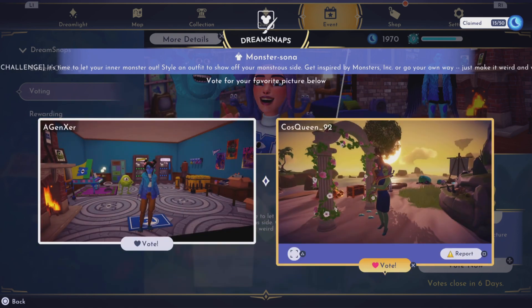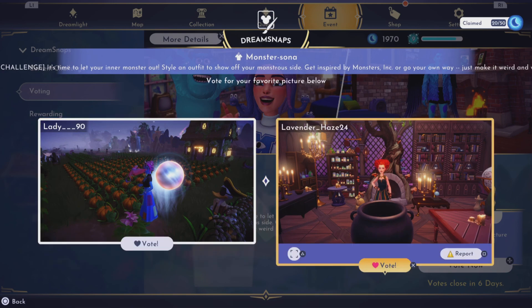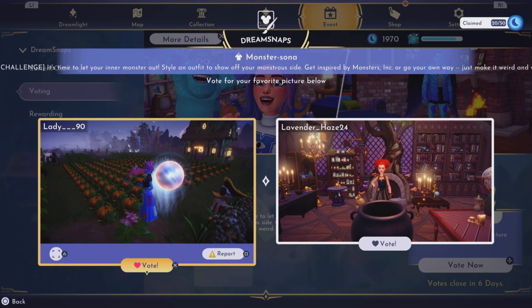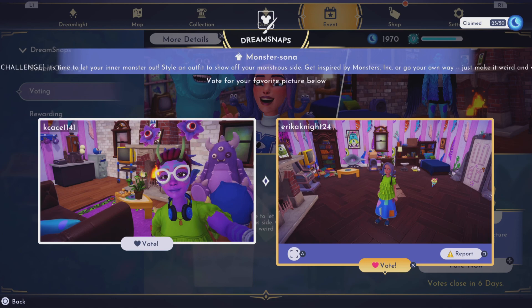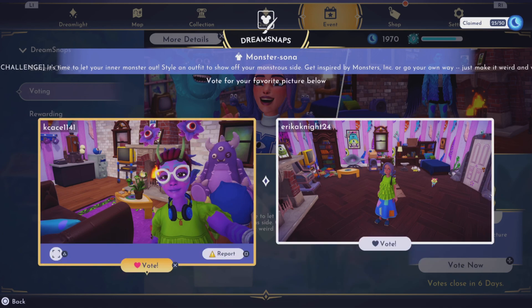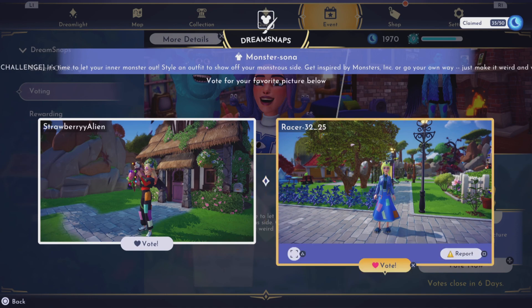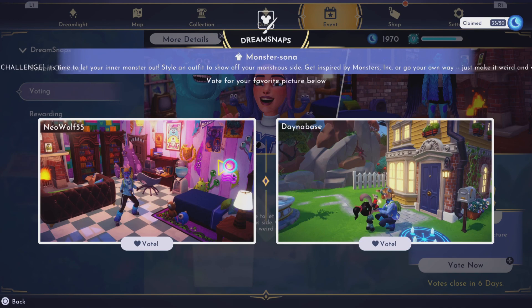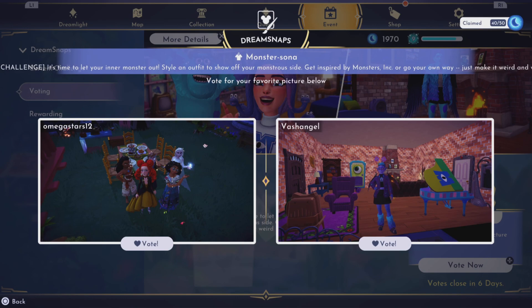Let's go with that one. We got Hocus Pocus — that one's kind of hard to see, let's go with Hocus Pocus. Got our comfy slippers on, let's go with this one, I like that one. This one's cute. Yeah, let's go with this one — I want that bedroom, it was cute.